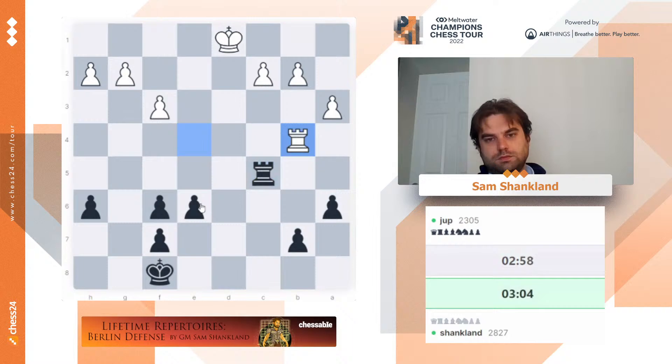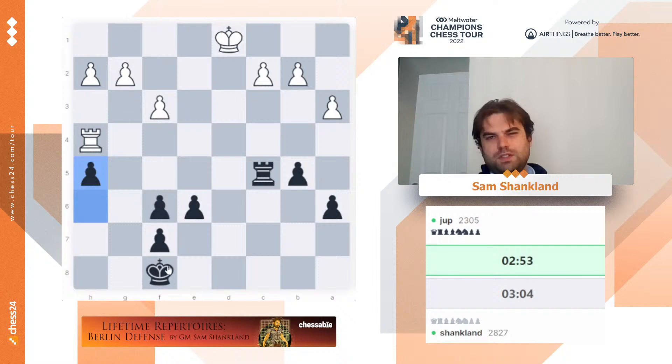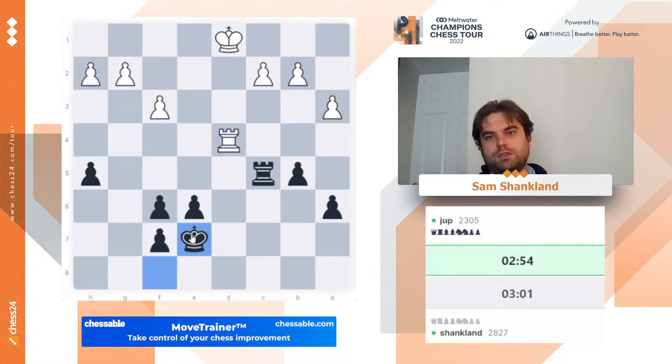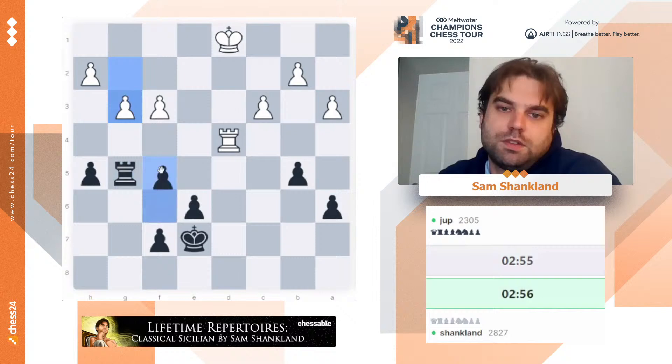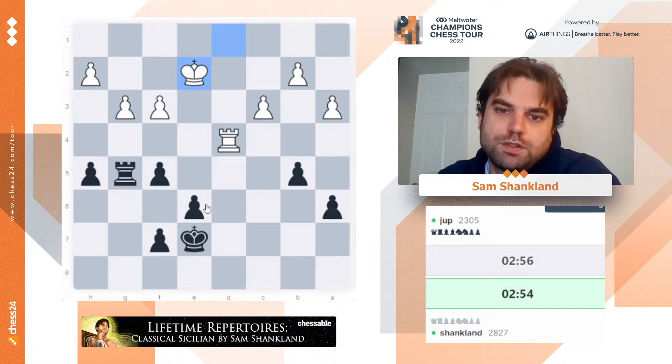Seems pretty equal. So b5 is fine. Rook h4, h5 — if you want me to gain space, I'm happy to do it. And eventually, if I can bring my king to g6 — I guess here he's threatening rook d6, so I should respect that. But at some point, these pawns could start moving. Let's start with rook g5 — this way I can get my rook to the right side. And then after f5, I'm not losing my h-pawn. And at some point I can hope to play e5.